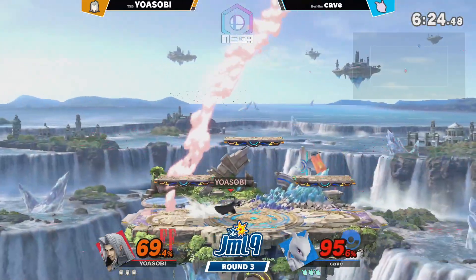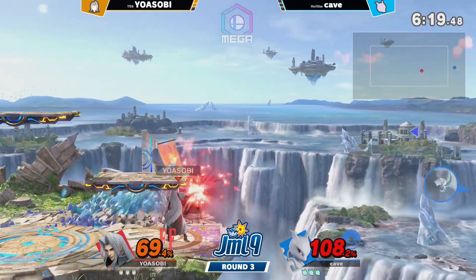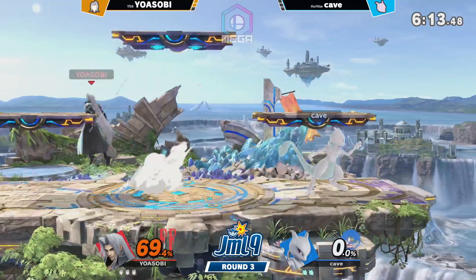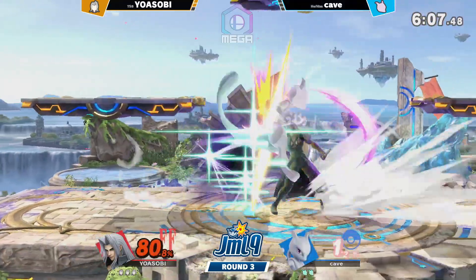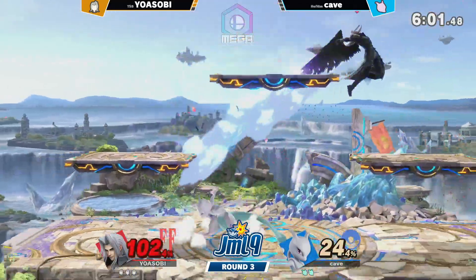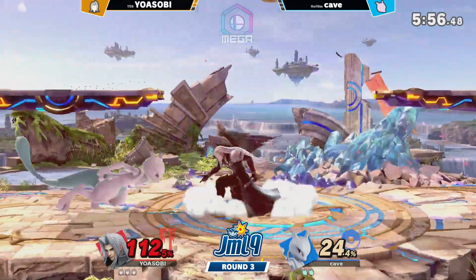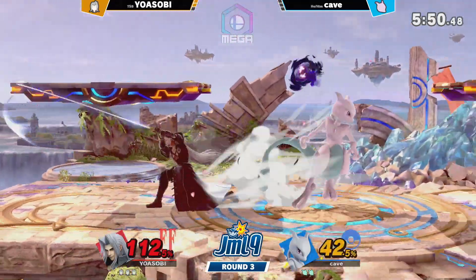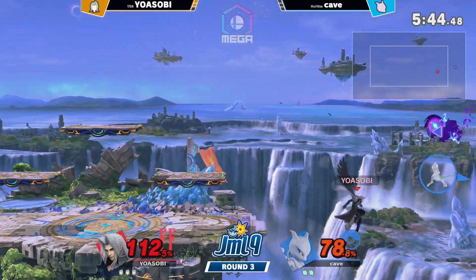That up-air is massive — covers so much space. You see the up-air there to get away from it. Very long range. Just the forward tilt — gonna take it. He's on the funny percent. The forward tilt does 11%? Command grab. That extra jump coming in handy there — coming in huge. Goes for the disable, just the jab lock. He tried to read the normal getup again, or even getup attack because Sephiroth's smash attacks have armor with the angel wing.